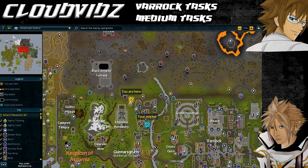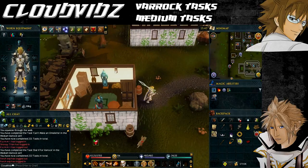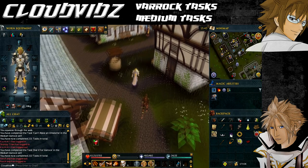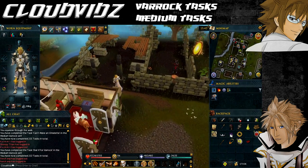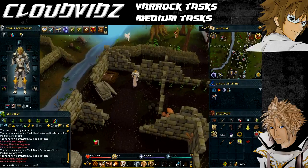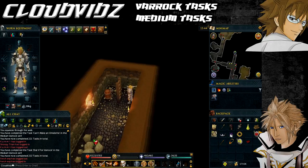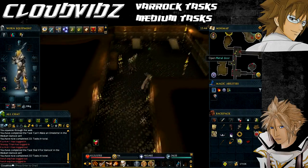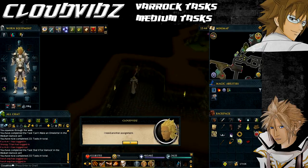The next task is called Challenge Vanaka — that's to get a Slayer task from Vanaka in the Edgeville dungeon. The requirement is level 40 combat, but you must also make sure you don't currently have a Slayer assignment, otherwise you won't be able to ask for another one. If that's the case, you'll need to complete your previous assignment first. The Edgeville dungeon is found just south of the Edgeville bank — teleport to the Edgeville Lodestone, head near the bank then slightly south and you'll see a trapdoor. Climb down and follow it all the way around to reach Vanaka, ask him for a Slayer task, and it'll come up with task complete.